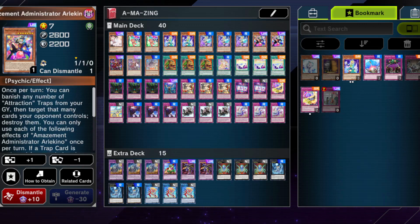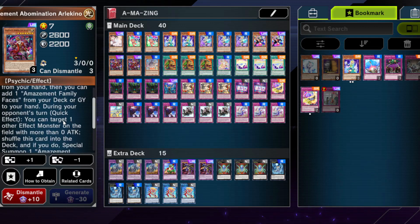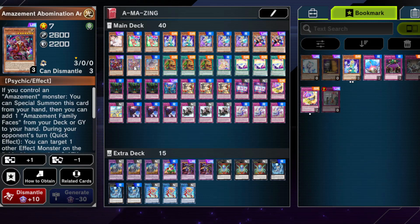We also have a shortcut into the other boss monster. If you control an Amazement monster, you can special summon it from your hand, then add one Amazement Family Faces card from your deck or graveyard to your hand during your opponent's turn. That's why I play this at two. The effect where you target an effect monster with more than zero attack, shuffle this card into the deck, and special summon Amazement Administrator Arlechino from your deck is powerful — but it only searches from the deck, not hand or graveyard, so two copies is the right budget ratio.